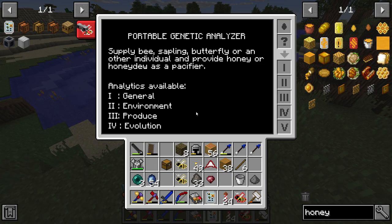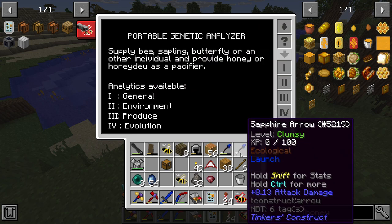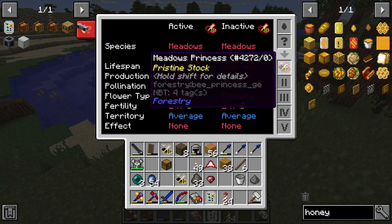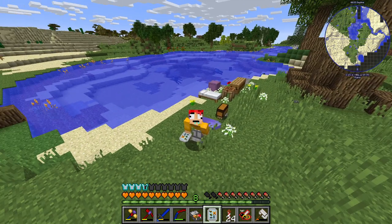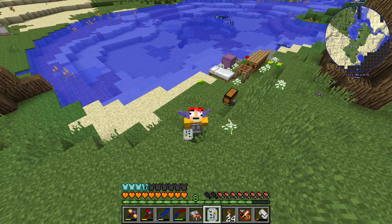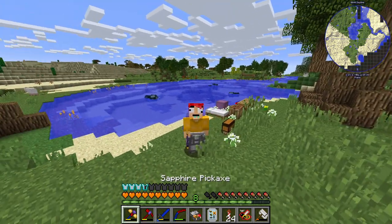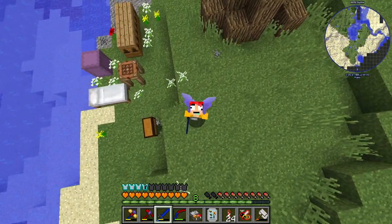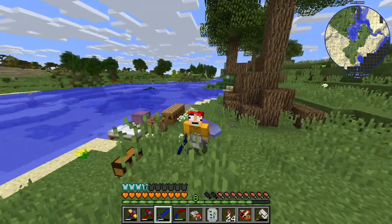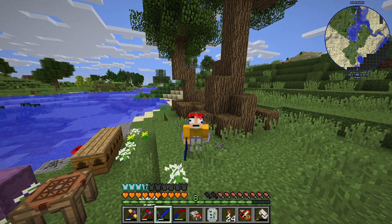Before we go — when I watch other Forestry YouTubers, their bees have two species types, but every bee I've checked so far has been a single type. I don't know if that's a mod version difference or because I got many of my bees from village chests. Anyway, that's going to be it for today. Thank you so much for watching — if you liked this video don't forget to leave a like and subscribe for more modded Minecraft. I'll see you all in the next episode — until then, have a great week everybody!